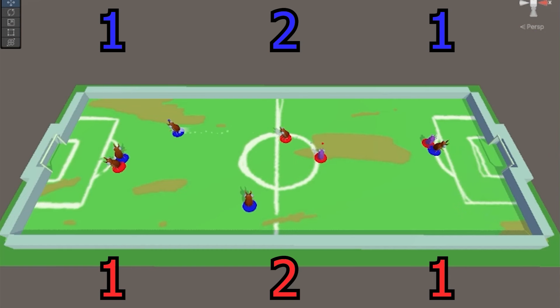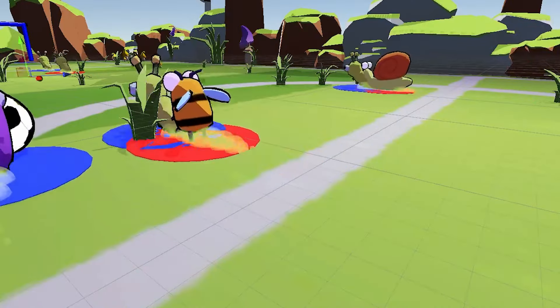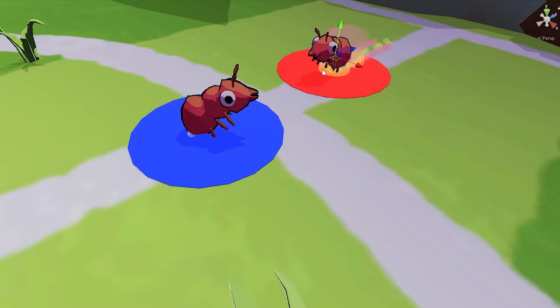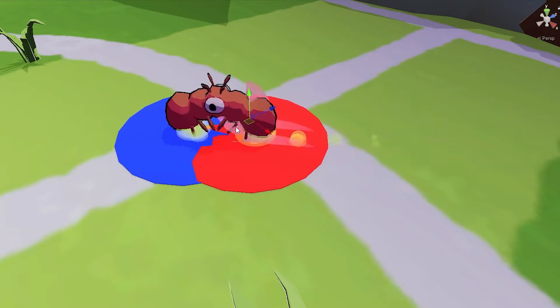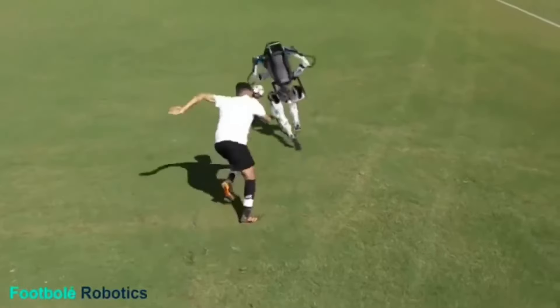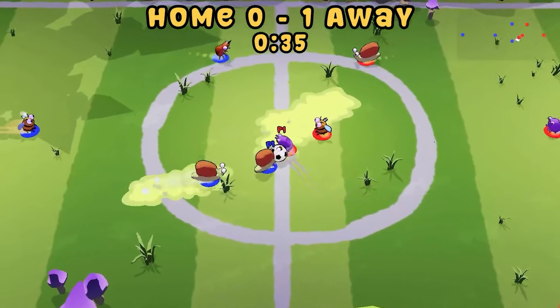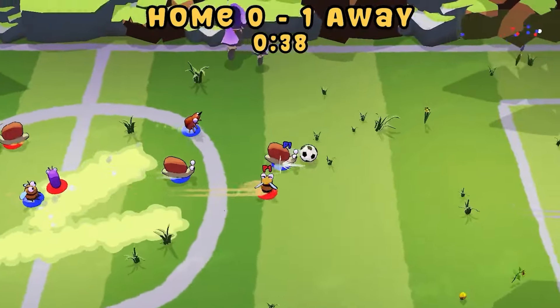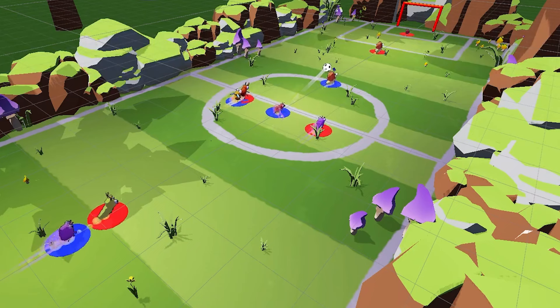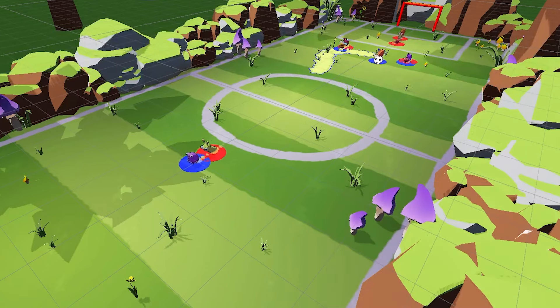All it does at the moment is just run up and down the pitch, getting into the right area of the pitch that the ball is in, and when you pass to the AI, you then become in control of that character. So here's what I'm thinking: I take the current AI and improve it a little bit so that they're not running into each other and the positions they're getting into are slightly better. And then I basically make another AI that plays the game like a human would.